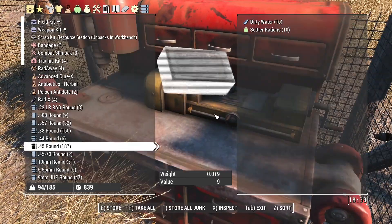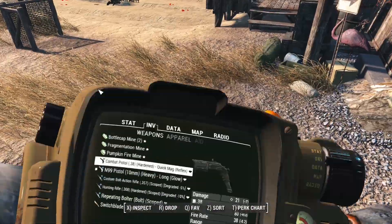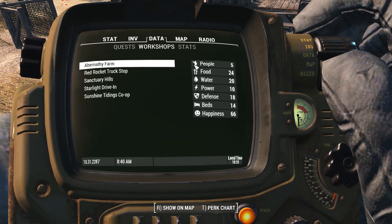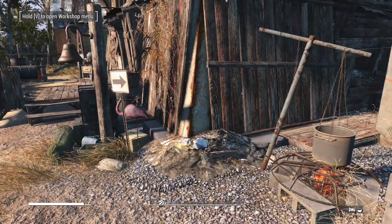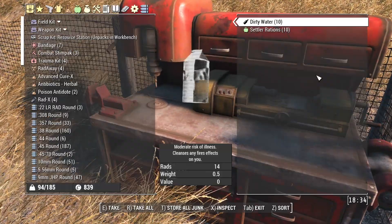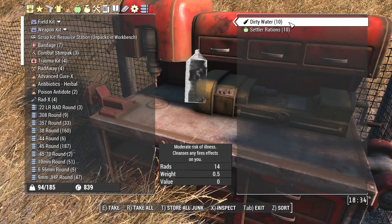Another quick point - dirty water. Any water that is produced in any settlement, all 20 of this water, when it is produced, is split evenly between all your workshops. So every workshop that you possess that is connected will be spread throughout them all.